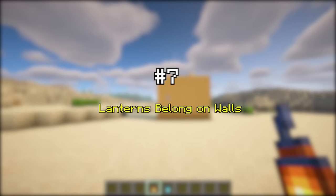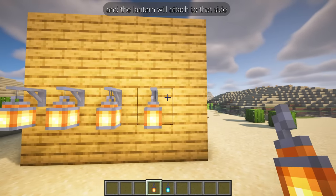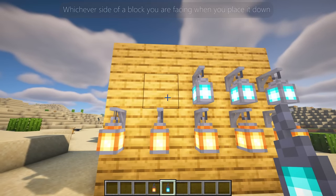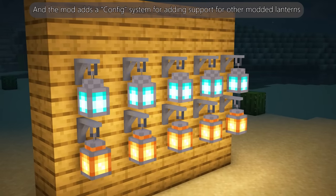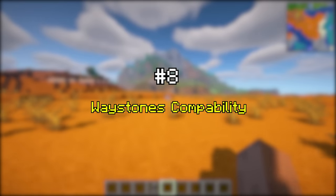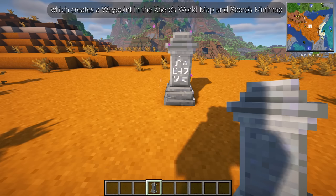Lanterns Belong on Walls is a mod that allows you to place a lantern on the side of a block. The lantern will attach to whichever side of a block you are facing when you place it down. The mod adds a config system for adding support for other modded lanterns.